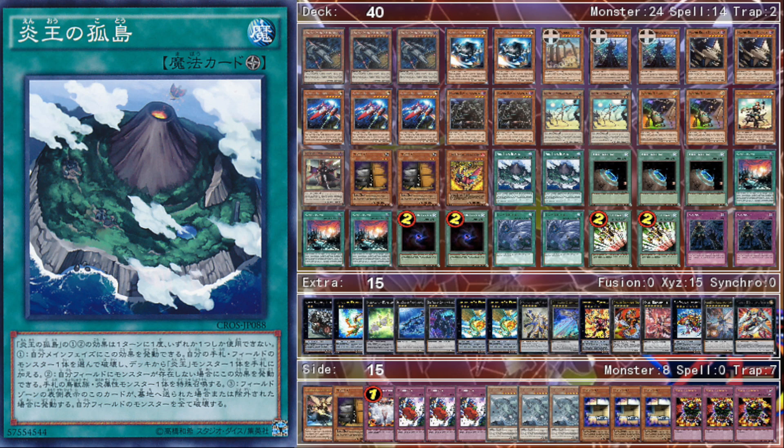Let's get into the spells. We play two Fire King Island, the namesake of the deck. This card is absurd — it allows you to make so many different combos. It destroys one monster in your hand and then adds a Fire King monster from your deck to your hand. The big part is that it destroys monsters in your hand, so you don't have to summon a Pilot to get your Ship's effect — you can just destroy that Ship in your hand and float into something else.